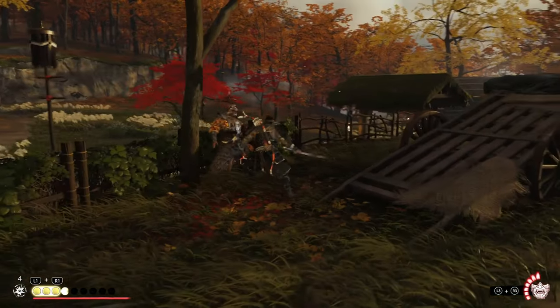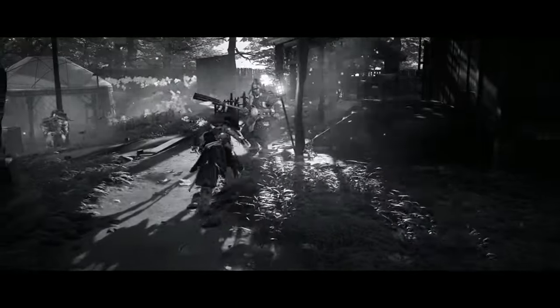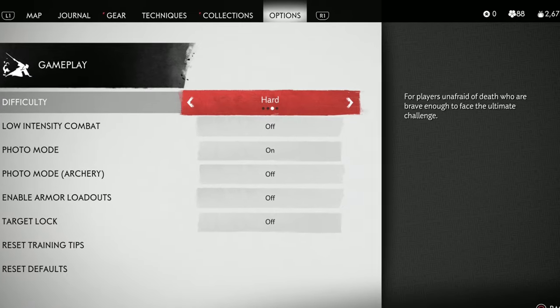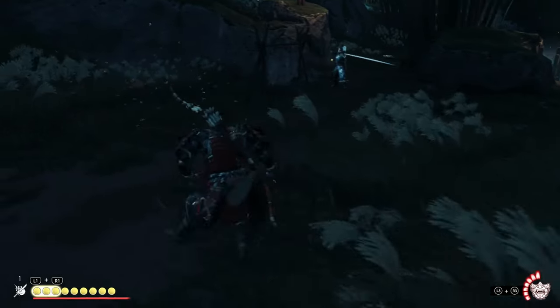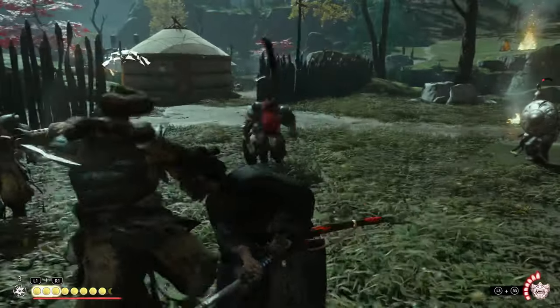Once you kill enough enemies without taking damage, you can enter the Ghost Stance. This makes enemies scared for their lives while turning Jin into a walking insta-kill embodiment of terror. Ghost of Tsushima is one of those games that is meant to be played on the harder difficulties. It is such a different and better way to play because this is one of the handful of games where the developers actually give a real damn about the difficulty experience rather than just turning a few sliders up and down.